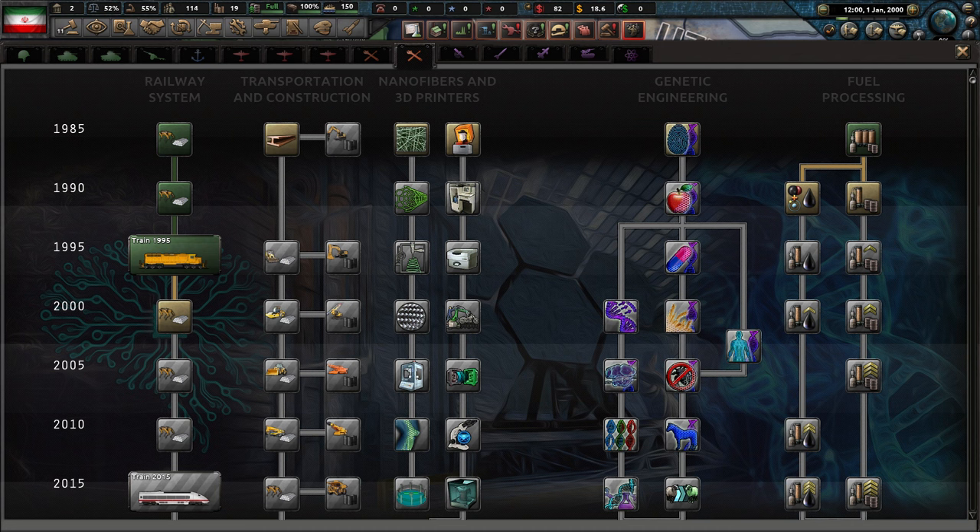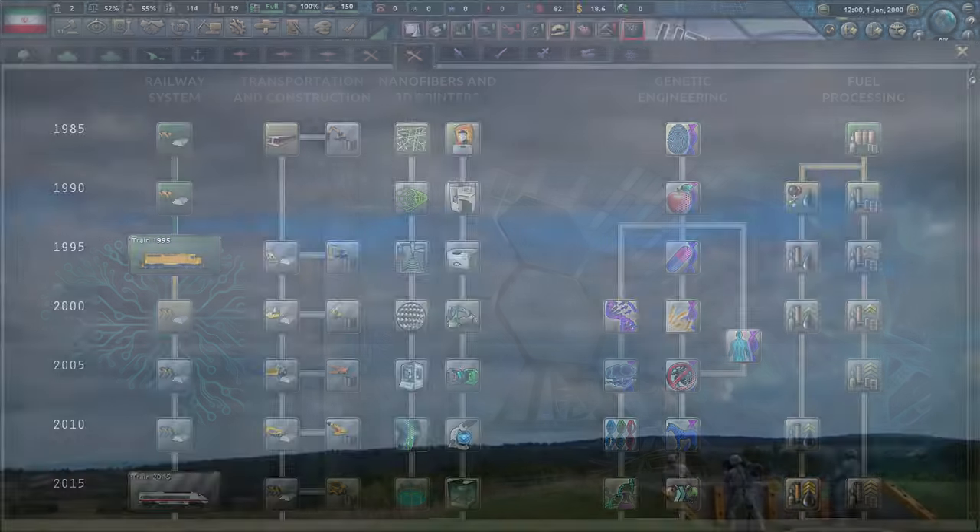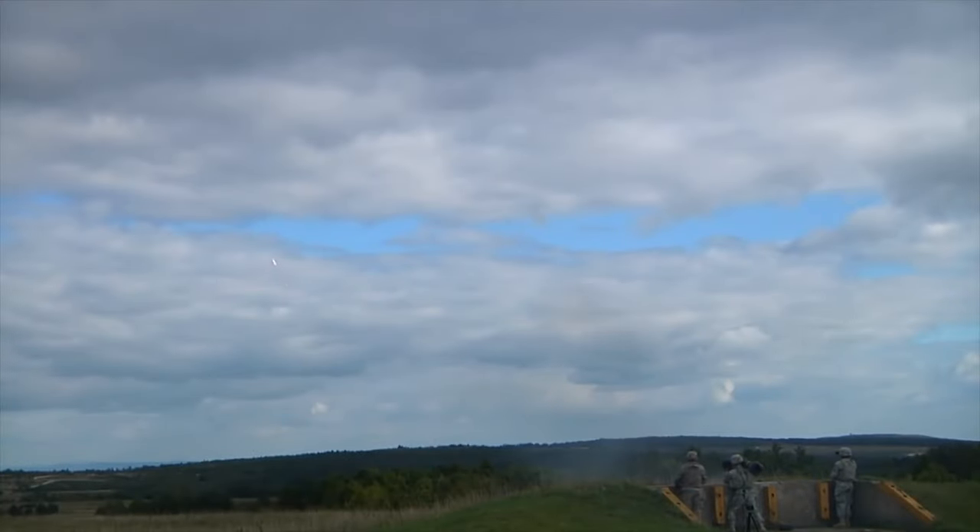For the military part of this tab, nanofibers and 3D printers are what you want, as they will transform your military production. Nanofibers give industrial output, which is more production power per military factory, and dockyard output for even more naval vessels. Printers give efficiency, which means over time you will be able to become more efficient at producing certain equipment types. Fuel refining is also very important, as it gives you more fuel per oil you produce or import, allowing you to have less fuel logistical issues. Millennium Dawn divisions require a lot of fuel, so these are worth getting unless you're Saudi Arabia.